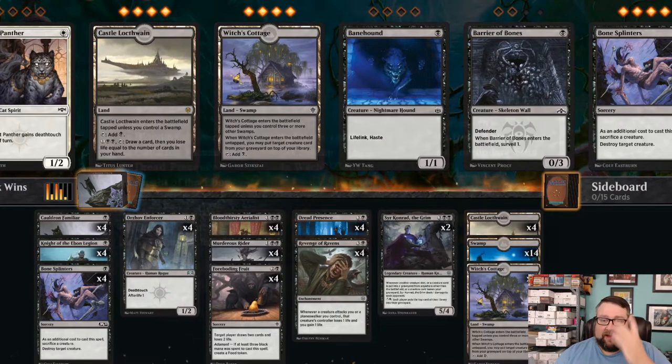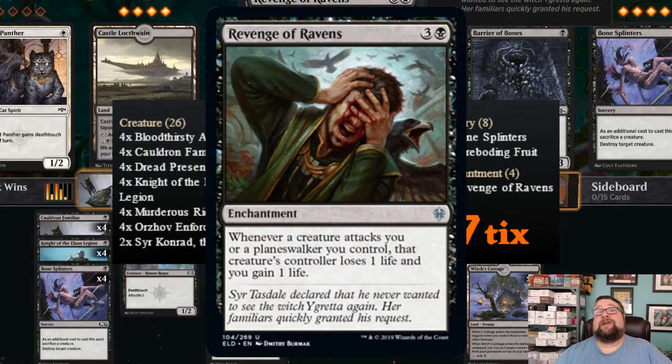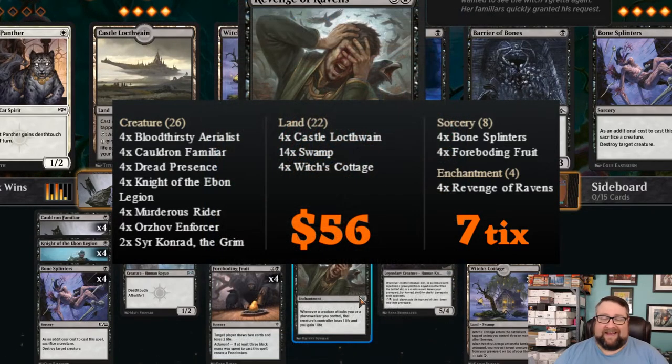We're going to start off with the deck tech. Originally this was based off of red deck wins — the mono red that runs a bunch of little creatures and then the Cavalcade of Calamities, an enchantment that whenever a creature you control with power one or less attacks, you ping your opponent. I was going to pair it with one of the new cards from Eldraine, Revenge of Ravens, which is a four drop enchantment that anytime a creature attacks you or a planeswalker you control, they lose a life and you gain a life. But it did not flow well, so we were able to make a mono black version of the deck.